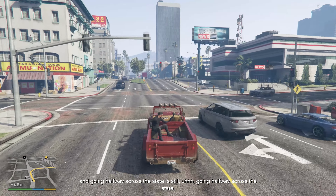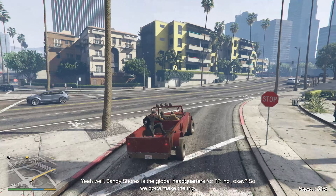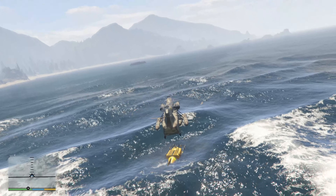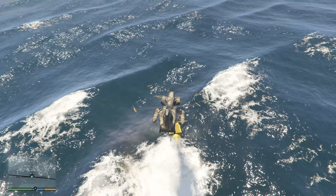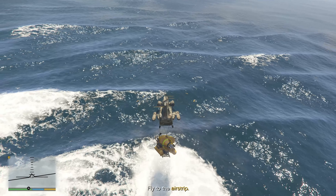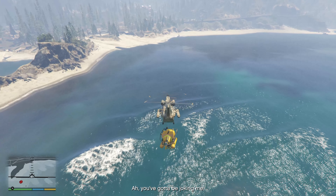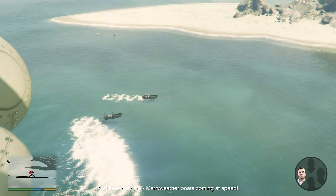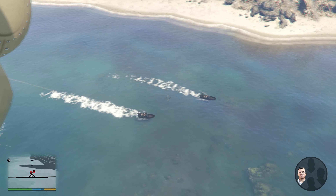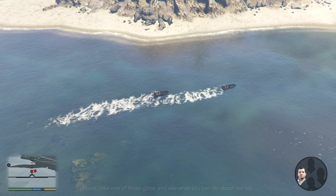I will still show you the method in case someone wants to get this specific one for the conversion. Start the heist and play it normally until you have finished your adventures down at the bikini bottom and pick up the sub with the helicopter. Eventually enemies will show up and you want to quickly switch to Franklin and avoid the shooting completely. Leave all four dinghies untouched and only start shooting normally once the helicopters appear.